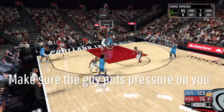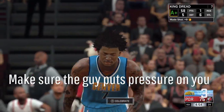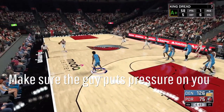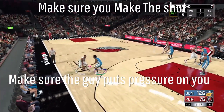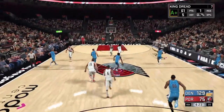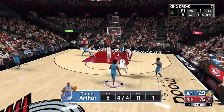Alright, so the first thing you do is pump fake. Right when they put pressure on you, shoot it — just like that. I'll show you again. So just like this: tap square and go straight up with it.